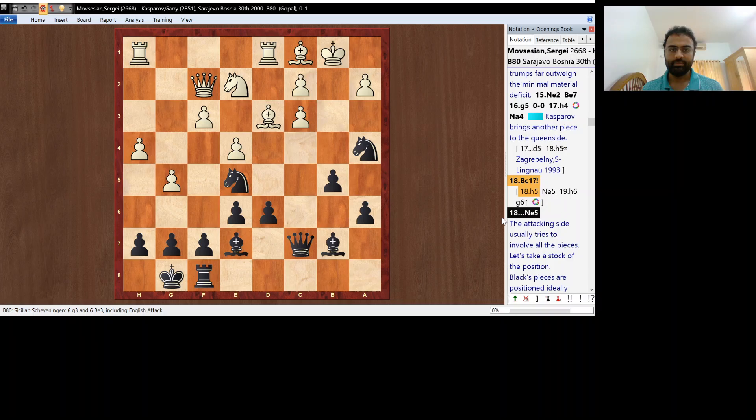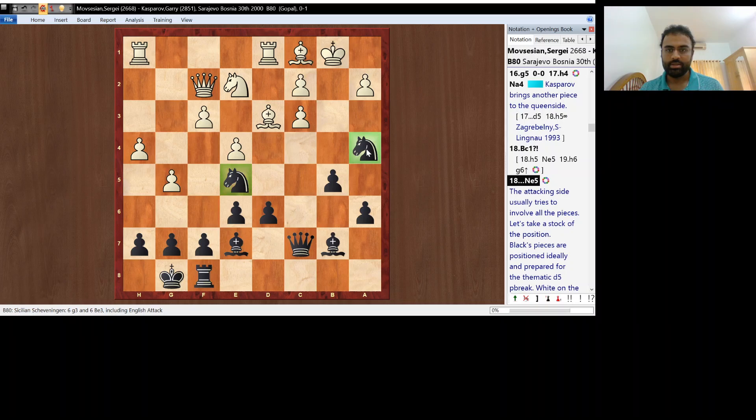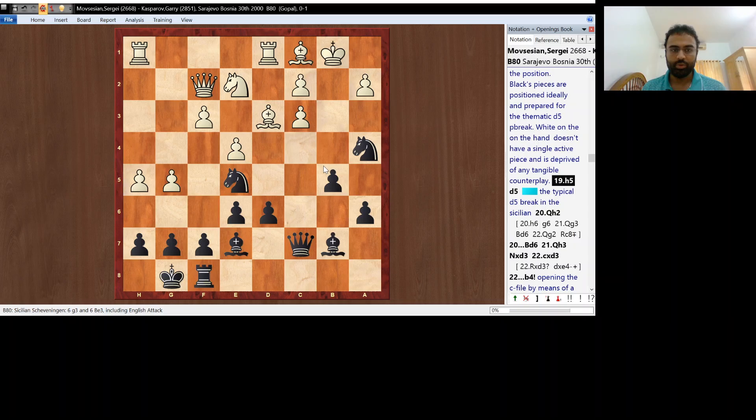Let's get back to the game. Bc1 was played by Movsesian. Kasparov goes Ne5, a very active move. So now let's take a look at the position. Black has two active knights. A knight on a4 is close to white's king, and the knight on e5 is a very centralized piece. The queen on c7 is ideally placed, and black intends to play Rc8 in the next move. On the other hand, white's king is quite weak, and none of white's pieces is taking part in the game. White doesn't have any active counterplay.